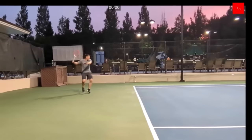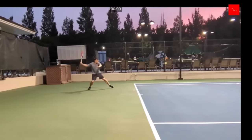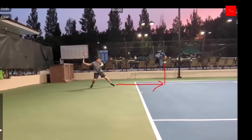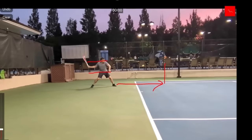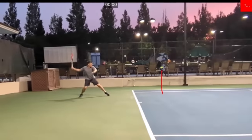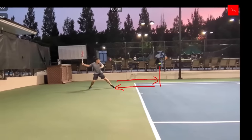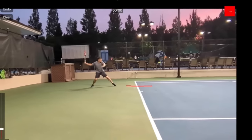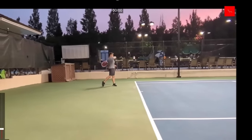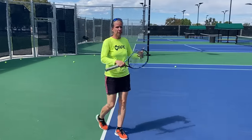At apex — the top of the bounce — Jason could have moved up and still hit the ball between hip and shoulder. Instead, he's letting it drop, which means the ball has more time to travel to him and then away from him. If you can move up to those balls, you put a lot of pressure on your opponent. By letting the ball drop, you're actually leaving power and control on the table.